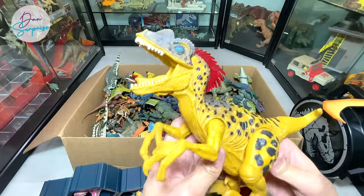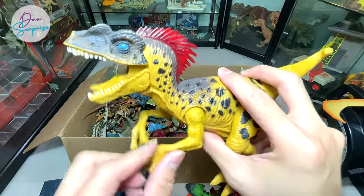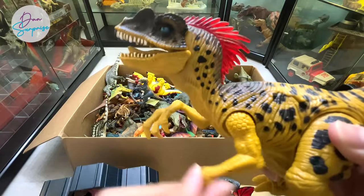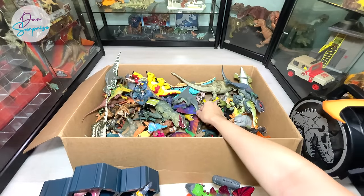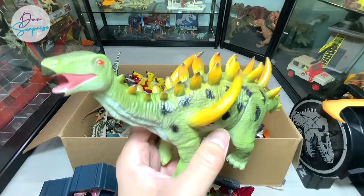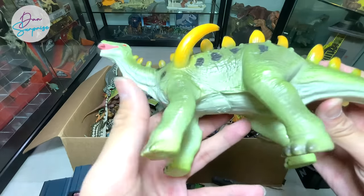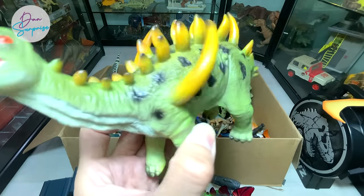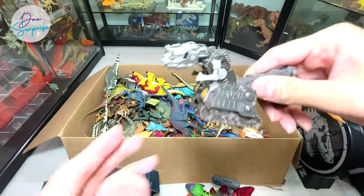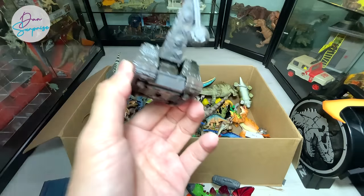This is a Deinonychus - a pretty cool one. It actually comes with sounds and lights. It's still working - you can see the feathers lighting up, very nice. Another Brachiosaurus. What is this? It could be a Huayangosaurus - let's take a look at the name written below. Yes, it is a Tuojiangosaurus, a stegosaurid from China. This one should be an Apatosaurus. Oh, another Dino Trucks T-Rex - if you guys know, please let me know down below.